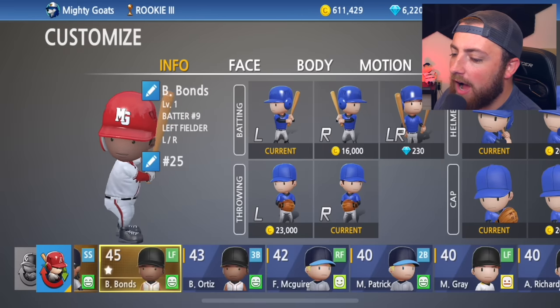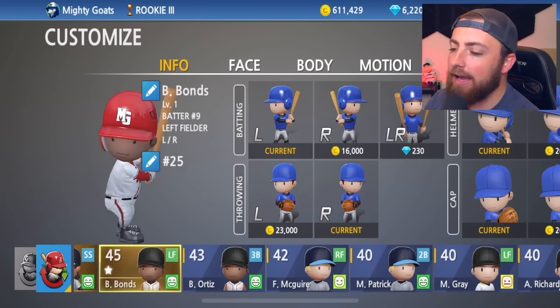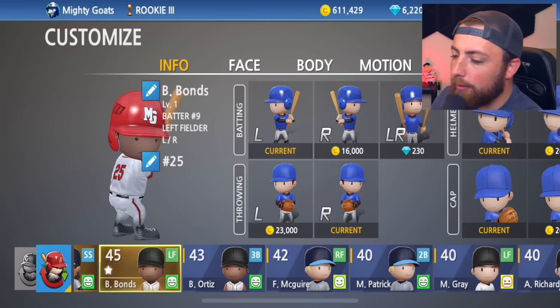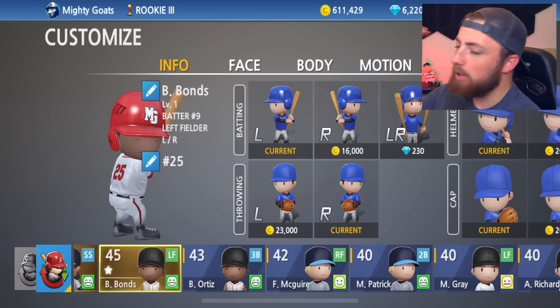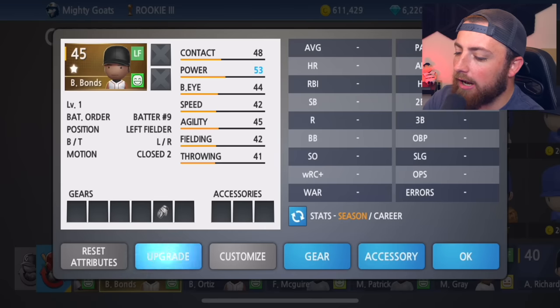Here's what he looks like — number 25. I had to buy his batting stance and it was not cheap. I think I had to spend like 200 diamonds or something like that on this. Pretty expensive, but we had to do it. I really wanted Barry Bonds on the squad.